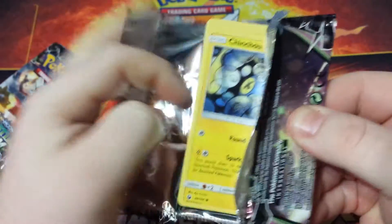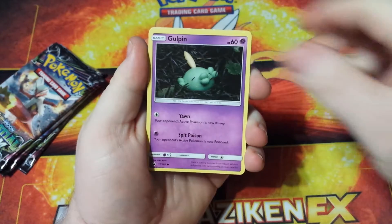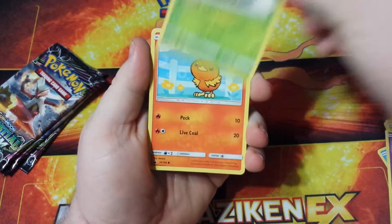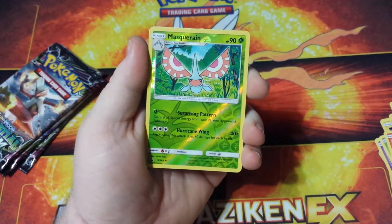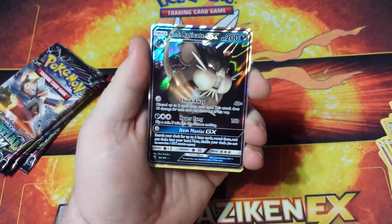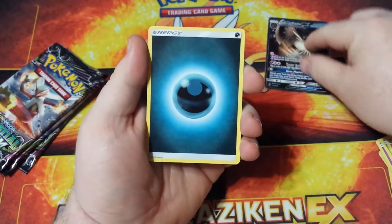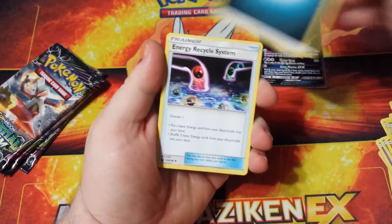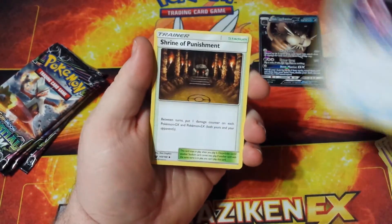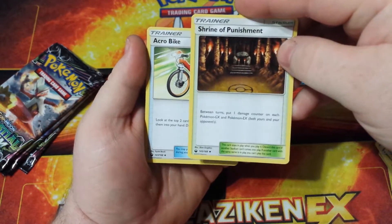Pack number two. We have a Chinchou, a Gulpin, Kecleon, Torchic, a Shuppet, a Masquerain, and an Alolan Raticate GX. That's pretty cool — let's set that right over there. We got a Dark Energy and a Recycle System.